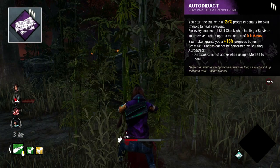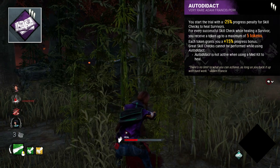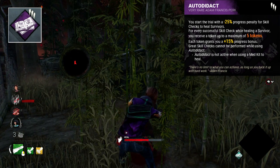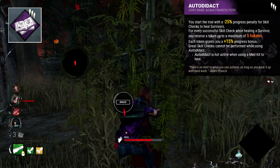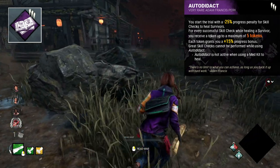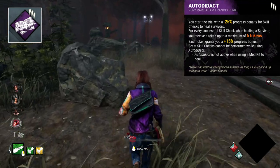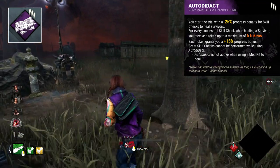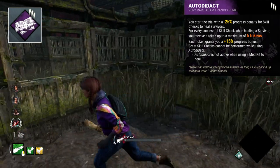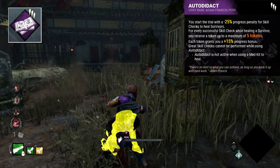Autodidact is my favourite perk in the game. This perk nerfs your healing ability at the start of the game, but allows it to be built up over time to be far greater than usual. This perk works on a token basis — you gain tokens by healing and hitting special skill checks. For your first two skill checks, the heal will regress backwards. Each time you hit the skill check though, the penalty becomes less, and by the third you actually begin to gain a bonus to the heal after hitting the skill check. At five stacks, Autodidact can heal around half of a survivor's health in a single skill check. I really love the whole concept of this — the idea of nerfing yourself early on and building up your healing potential throughout the match.